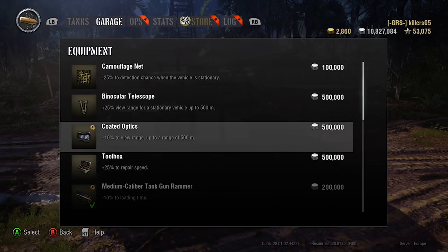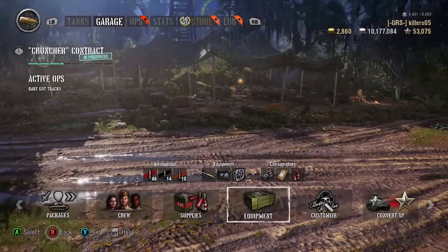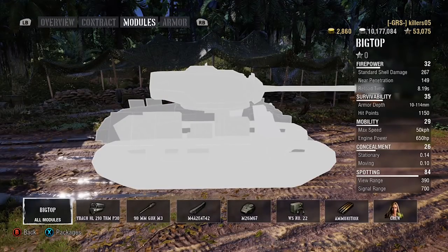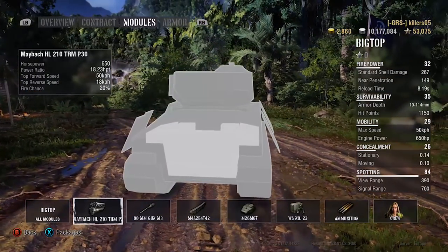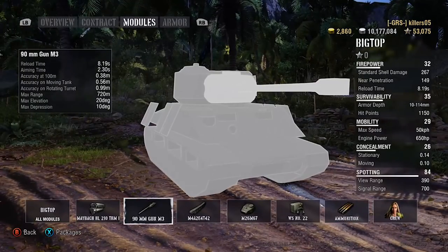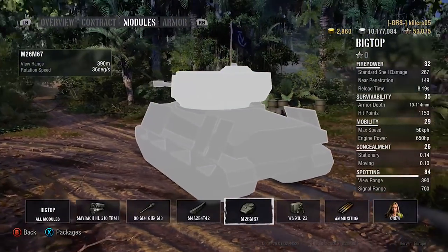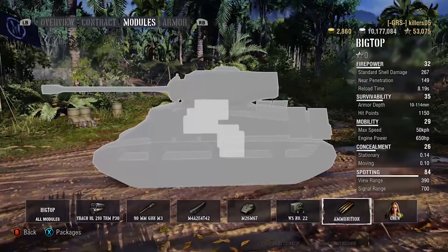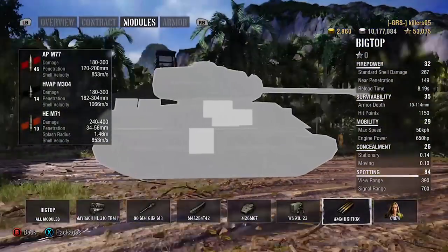For equipment, get that reload time down with vents - at 150,000 they're quite a cheap option - and put some optics on. You need a gun lay drive: 2.3 second aim time is rough and the vents will get aim time down as well as reload. The engine is rear-mounted with an 18.23 power-to-weight ratio so it won't struggle on hills. The M3 LCAT gun - most people who get this tank will have already used this gun since you need that tank or above to unlock this one. The Pershing turret gives 390 meter view range, which is fantastic for a tier 7 medium.